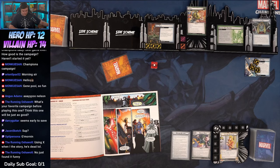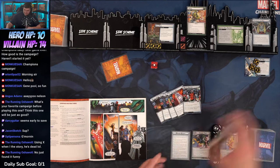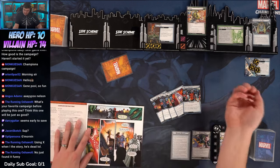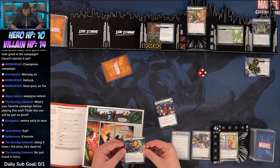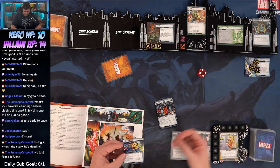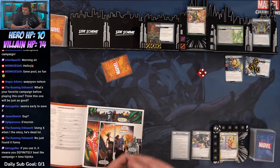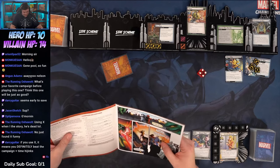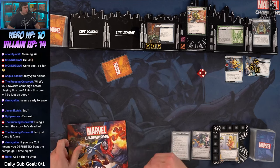First player takes control of the mission team; each player searches their deck for an ally and adds it to their hand. Add plus one hit point to Unus. I'm thinking about who to start with — Nick, Maria, Cable — probably just Colossus, right? Actually, we're going to go with Nick, and Nick can hopefully draw us into Colossus.